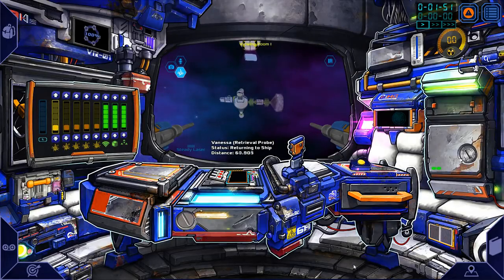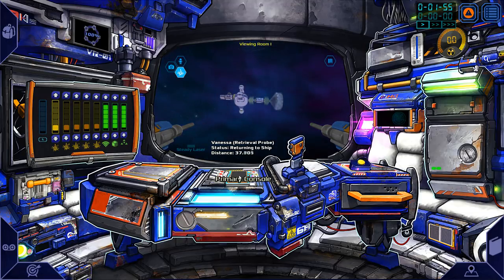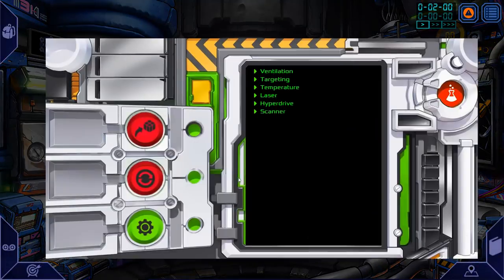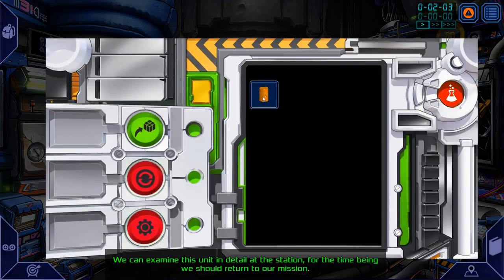For this mission, I've done a little bit of research and found out that in order to deploy the canister, you've got to go into the primary console. You can go into the primary console anywhere. Go into deploy cargo. You can examine this unit in detail at this station. For the time being, we should return to our mission.